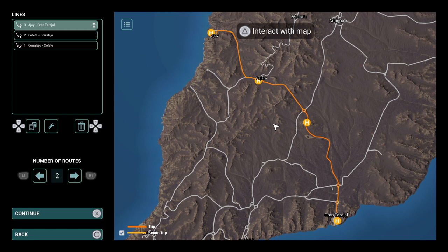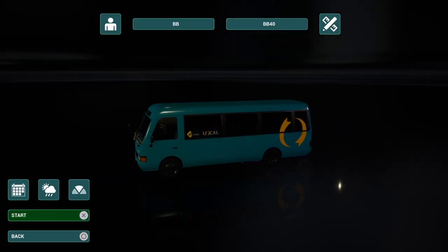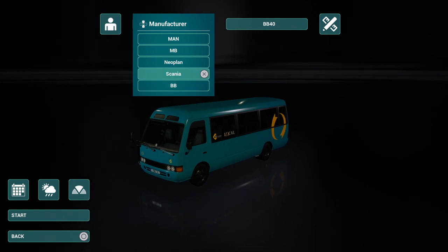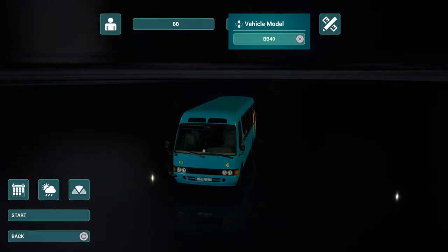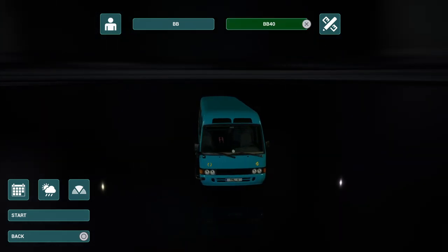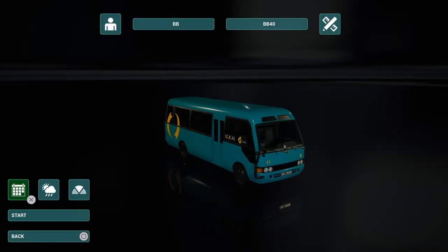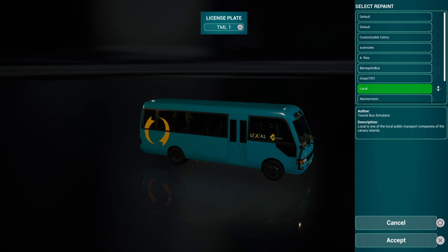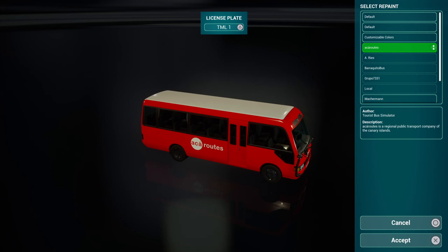Now we want to choose the route, the bus, and set the weather. Highlight the route and press X, which brings you into the selection screen where you can choose any of the available buses. Pick your manufacturer, then pick your vehicle model. Don't forget you can set your livery too - I think I'll go with this bus and pick the red and white because I do like this one.